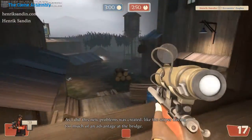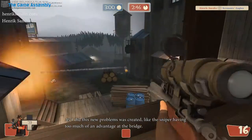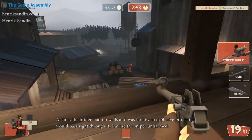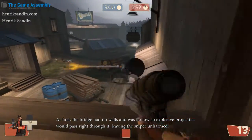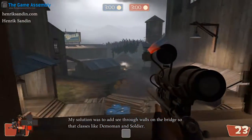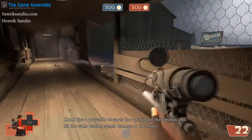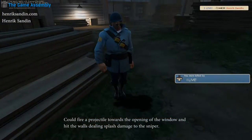As I did this, new problems were created, like the sniper having too much of an advantage at the bridge. At first, the bridge had no walls and was hollow, so explosive projectiles would pass right through it, leaving the sniper unharmed. My solution was to add see-through walls on the bridge, so that classes like the demoman and soldier could fire a projectile towards the opening of the window and hit the walls, dealing splash damage towards the sniper.